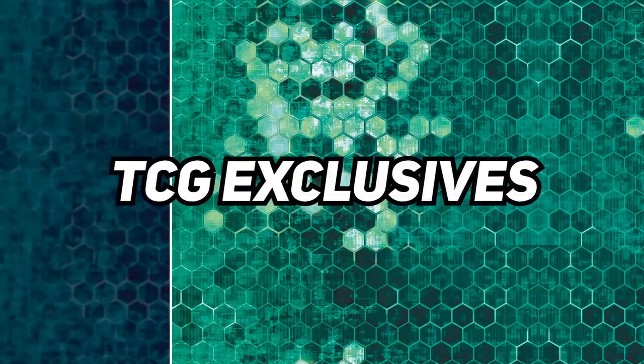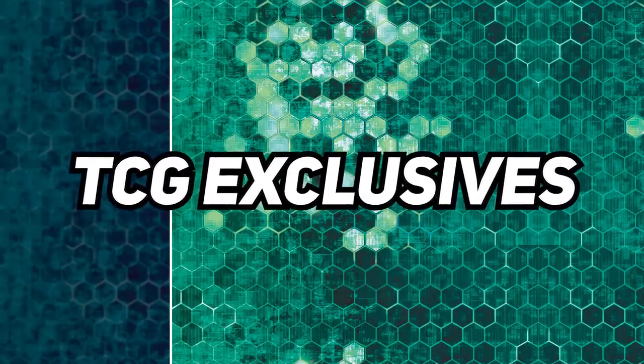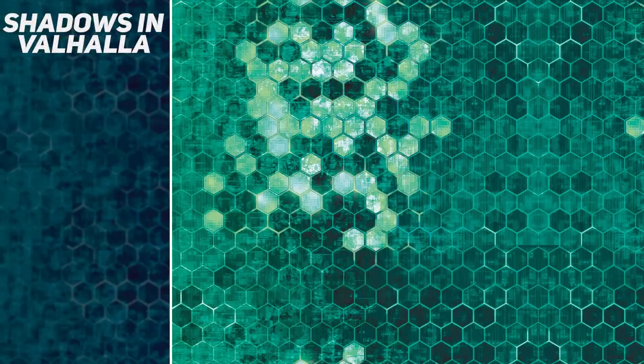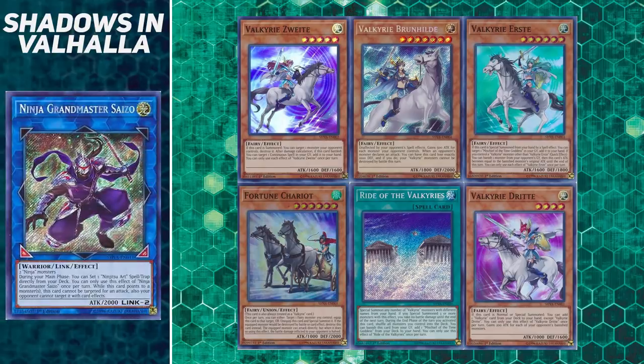Then we have TCG exclusives that are actually missing from the game - three sets of cards. First up from Subterror Horizon, we are missing Pinpoint Landing, all of the Dangers like Bigfoot, Nessie, and Jackalope, as well as the new Noble Knight cards such as Custenot and Pernor. From Shadows of Valhalla - which was famous for the super easy reprint of Ash Blossom and reprinting all the Invoked stuff - we have the new Valkyrie archetype not in the game at all, as well as a ton of Ninja cards like the field spell and new Link monster Ninja Grandmaster Saizo.